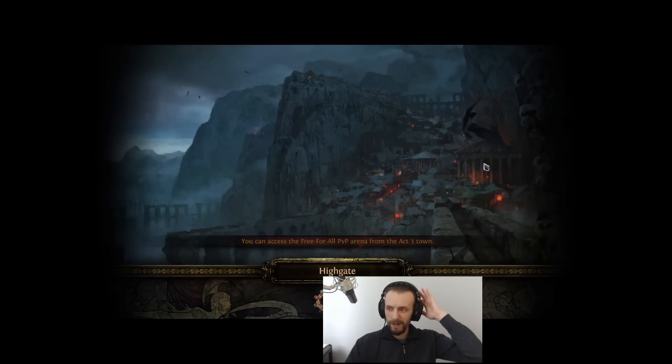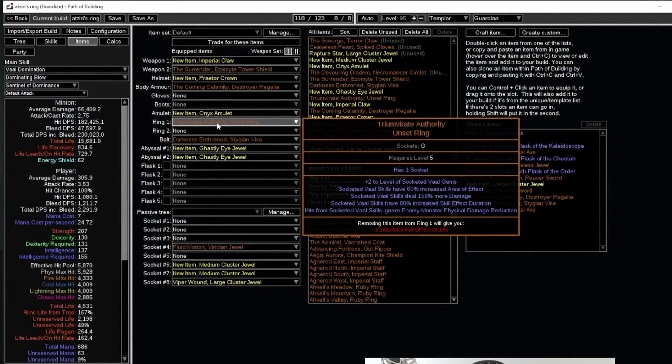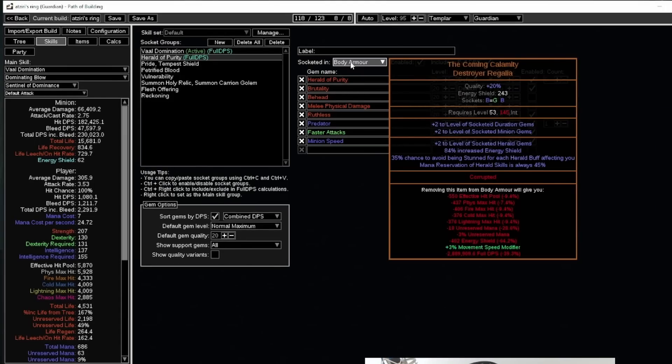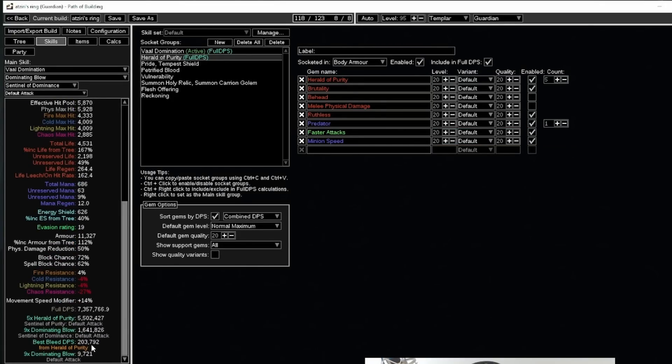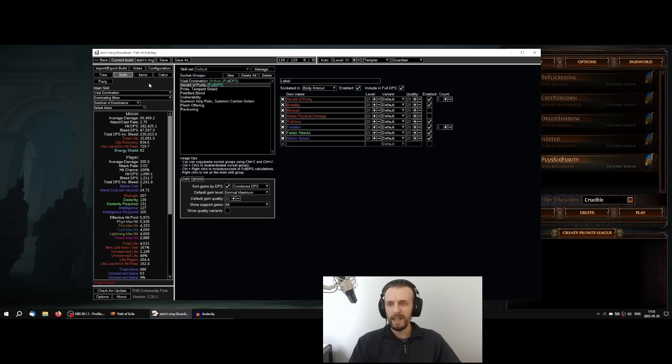The next skipped build was using Dominating Blow inside the Aziris ring Trimvirate Authority, and then using Held of Purity inside the Crimson Calamity body armor, which gave plus six to levels of Held of Purity. The Held of Purity was doing more damage than Dominating Blow itself. The problem was if my minions died and there were only magic monsters — which happened in a tier one map — I couldn't summon my minions. I can only summon them on kill, and I'm not doing much damage with Dominating Blow myself, or on hitting a rare or unique. If there are no rares or uniques and you can't get kills, you can't summon minions, which was very frustrating.